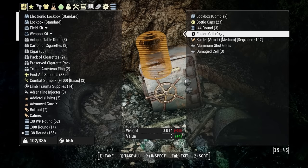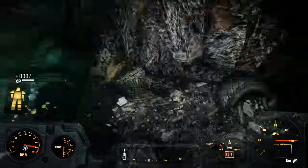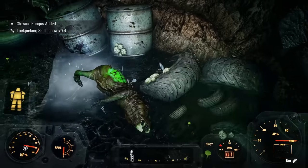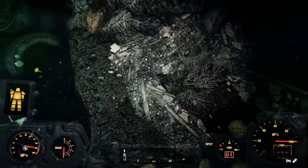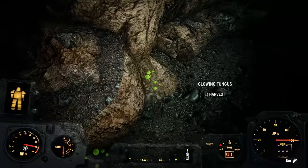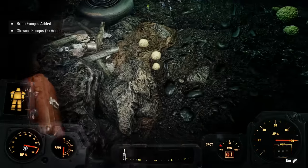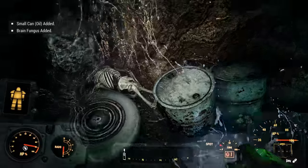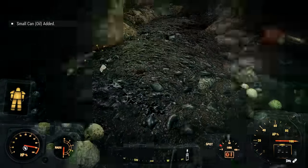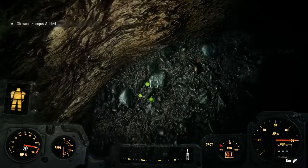Safes definitely have better loot now - they seem to be guaranteed to have better ammo and stuff in them, and more bottle caps. I'm really happy with that. It always felt like oh boy, another safe is going to have nothing good in it. Shouldn't the containers you have to work for have a little bit better loot? And now they do. Even though I would say that on the whole, this version of Horizon is definitely harder than the last one.